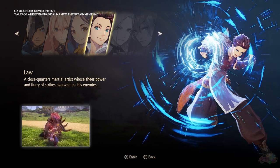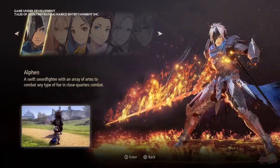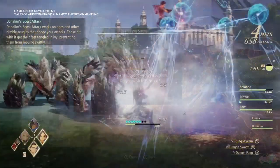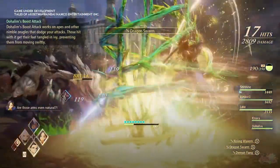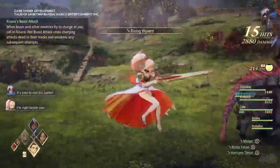For example, with Rinwell, she can hold and delay the activation of her magic after casting. And for dodging enemy attacks, Dohalim's staff will extend, similar to Leia's in Tales of Zestiria. Xion's boost attack downs flying enemies and makes them available for a set amount of time.